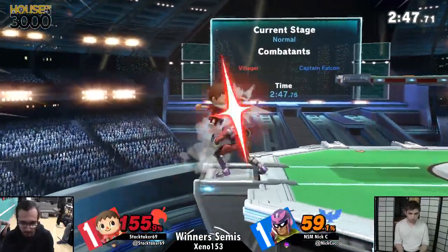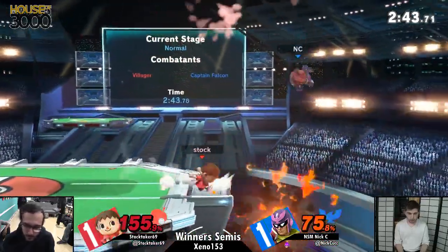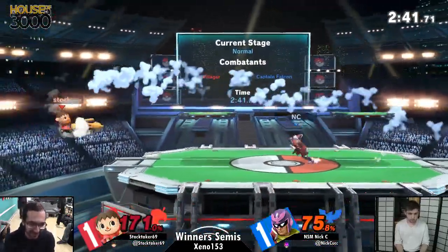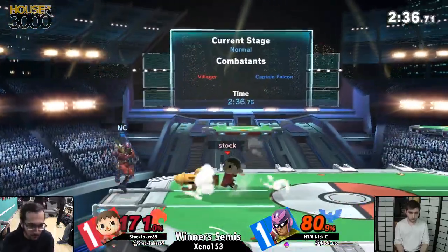Just shoulder tackle him — he did not DI that correctly. He has to watch out. He's at throw kill percent now, I think. Falcon Kick will kill. Falcon! Okay, we're back on the ledge. All right, 71% — let's see what happens. He can't just throw out Lloyd Rockets anymore — Nick might run through and grab him.